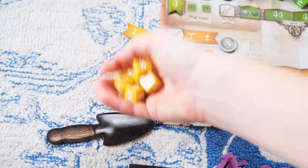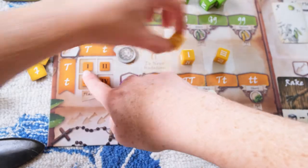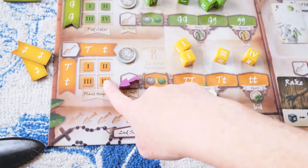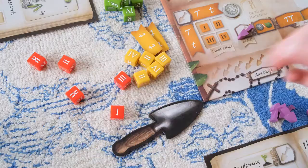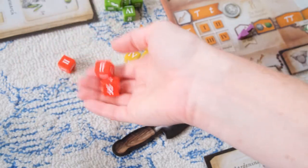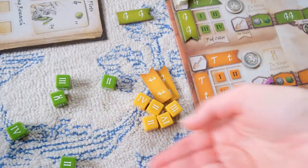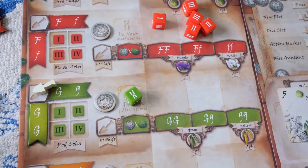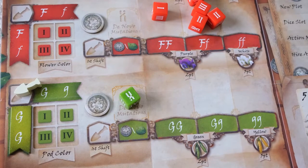Once everyone has placed out their workers, the second phase begins. Everyone rolls the different sets of dice and assigns the dice numbers to the board, which signifies what traits can be validated that turn. Players take turns drafting dice, placing them in their dice slot, and validating a trait off their card for each die placed. When a mutation die is rolled, it's re-rolled to see if you get a different result. If you still have a mutation, you can either gain a coin when you fill a slot with it, or fill two slots — one with the mutation and one with another die of the same color — to verify any trait of that color.